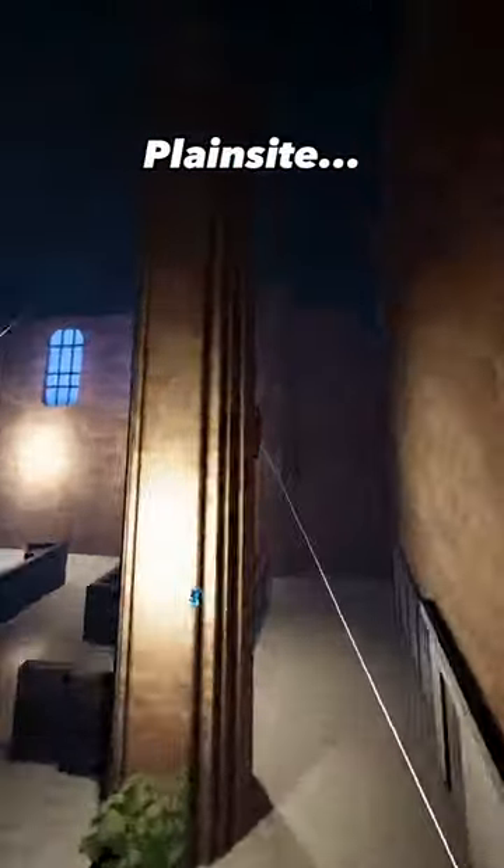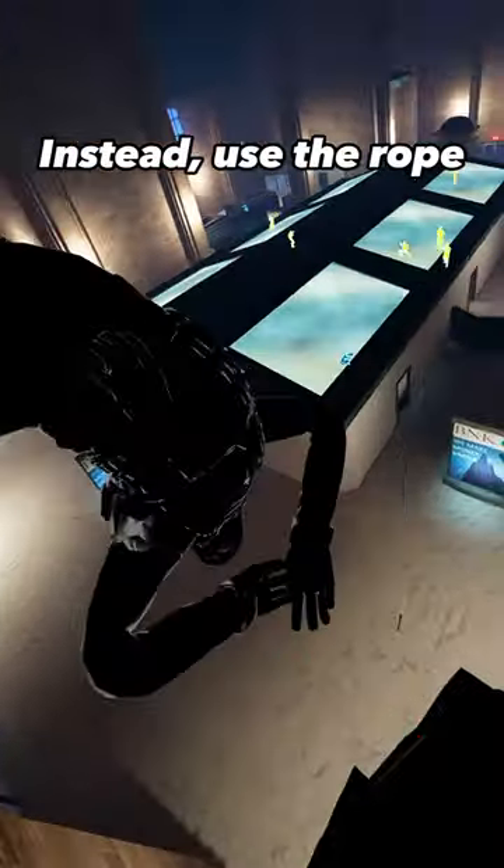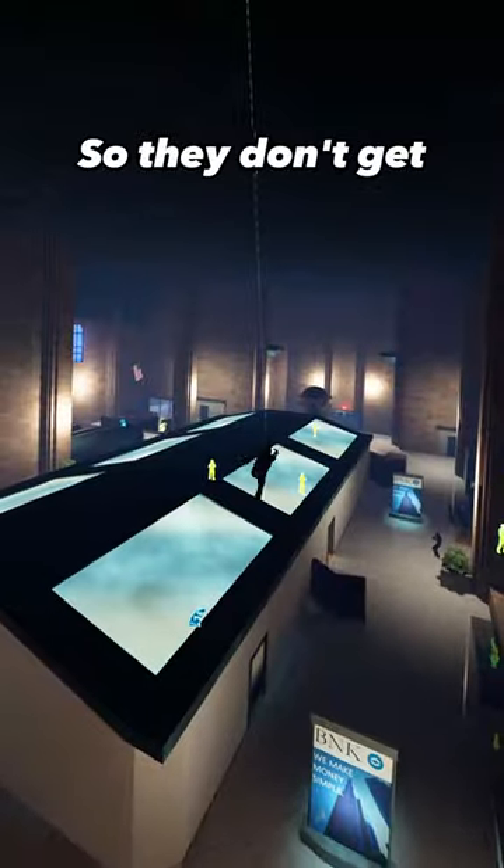When you're done taking out an enemy, don't leave them on the ground in plain sight. Instead, use the rope-tying mechanic to attach them to the ceiling so they don't get noticed.